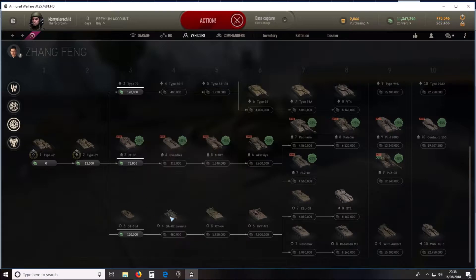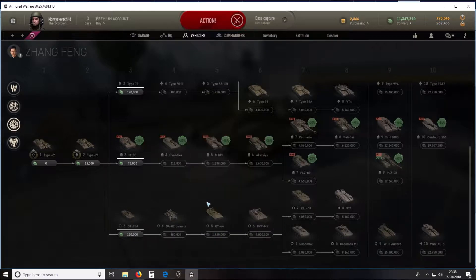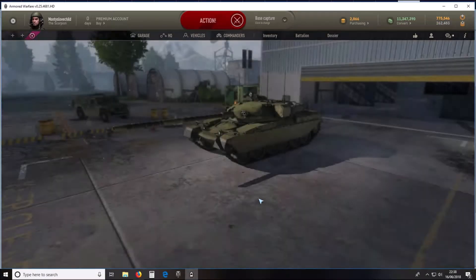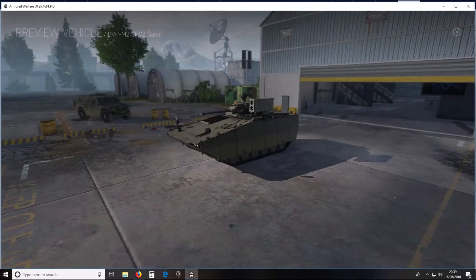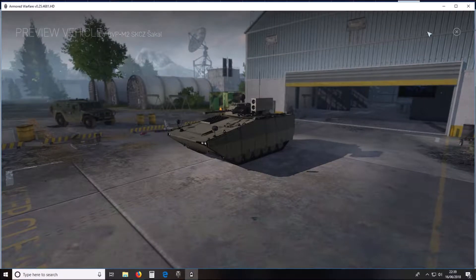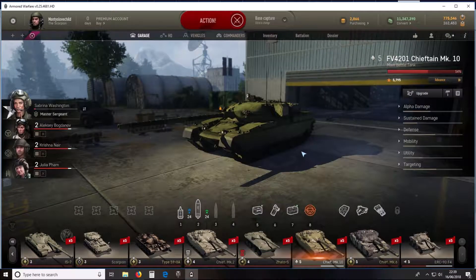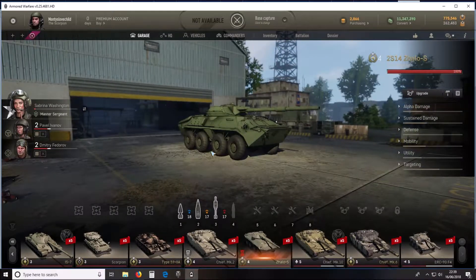We also have armoured fighting vehicles, which have circles — they're kind of like scouts. They've got a very low calibre autocannon but also anti-tank guided missiles. Weak armour, fast manoeuvrability, quite easy to hide, but also really easy to get damaged. And the last type is the tank destroyer — you can get those in wheeled versions as well as tracked versions, and that does make a subtle difference to their gameplay.